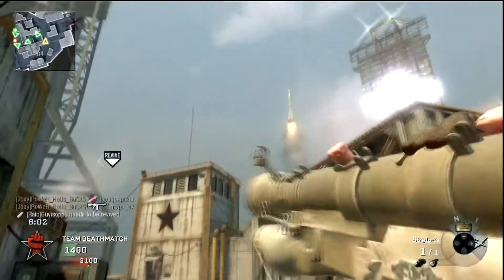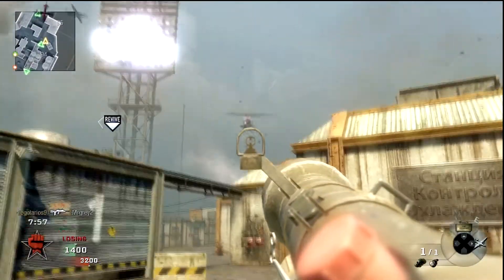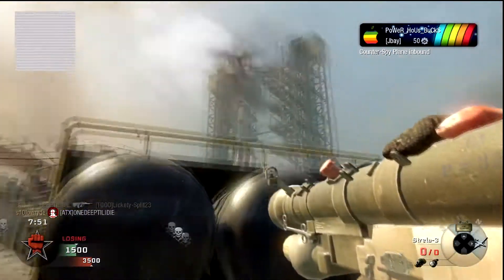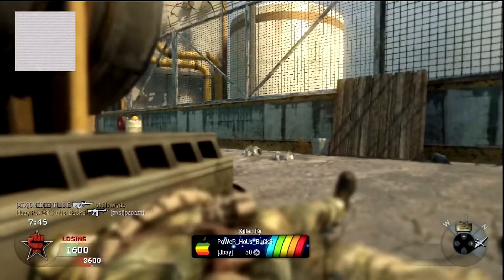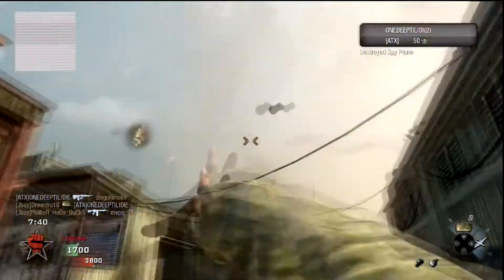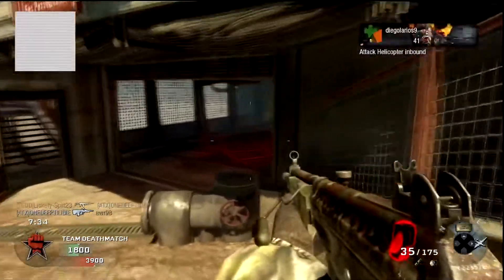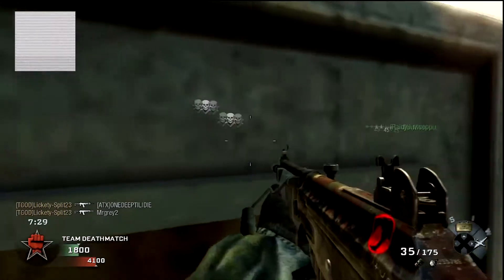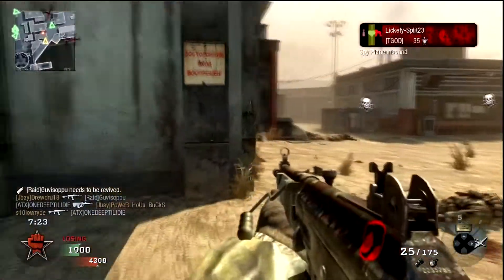What it takes for me to switch out is I hear a helicopter, so now I've switched to my anti-air class. By the way, if you don't have an anti-air class set up, just pause this video right now, load Black Ops, and go make one. Ghost Pro is obviously a must, and you need some sort of launcher to take down air support. In this case I use the Strela. I've got Ghost Pro, Sleight of Hand Pro, and Hacker Pro, and I'm running the Galil with dual mags and the Strela. When I switched I was 8 and 8 — after I switch I go 16 and 0.